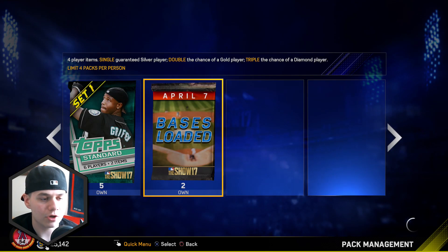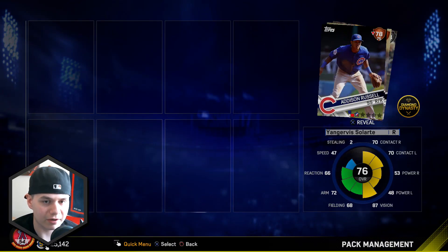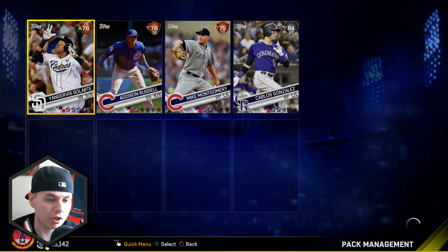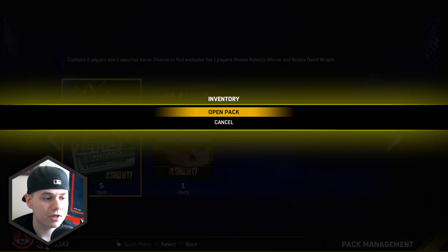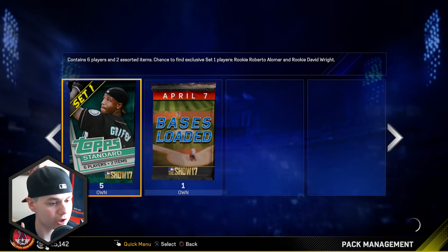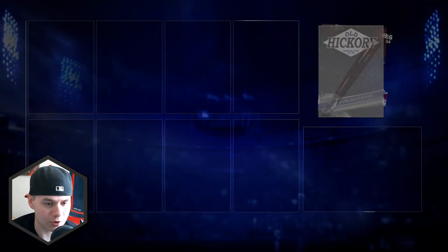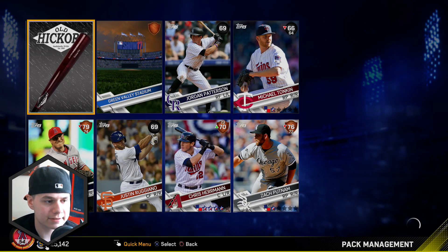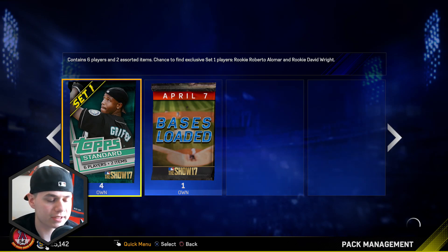Bases loaded pack, let's open it up. We're going to have one left after this. Just another silver - 84 Cargo. Live series Cargo is actually really solid, he is really good guys - lefty, good power. Live series Cargo is not a bad pull. Let's keep going into these packs. More bronzes - there's no gold players yet for us. Unfortunate, but we still got packs, it's not over yet.